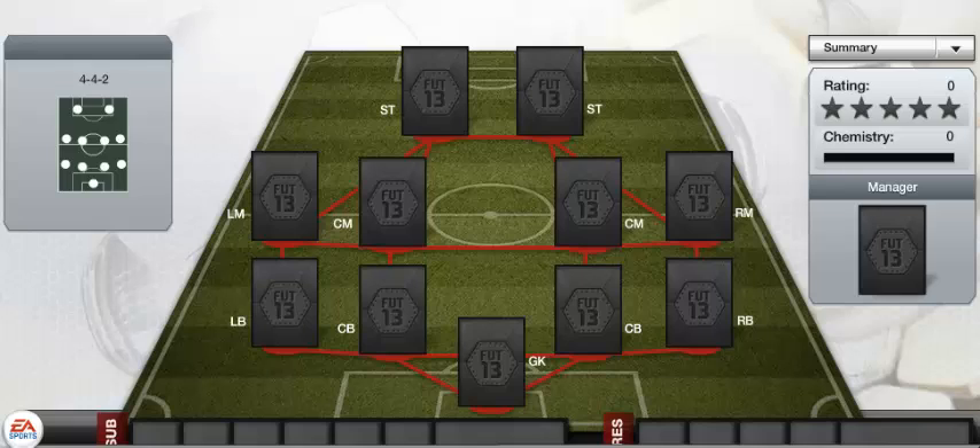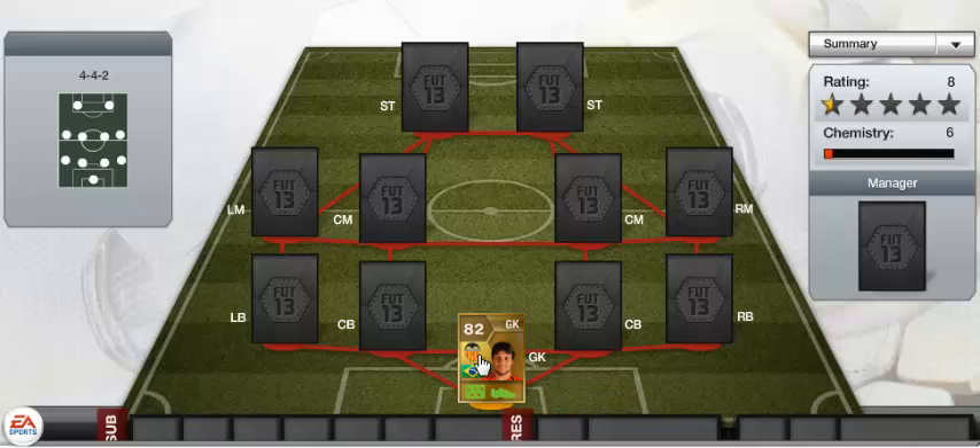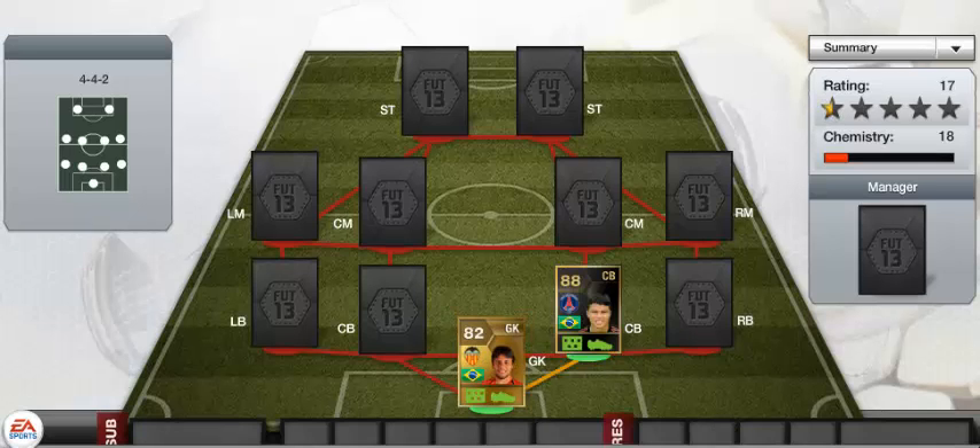Welcome back to another episode of Squad Builders. Today we are doing a Brazilian squad. In goal we have Diego Alves — he's got pretty decent stats: 91 diving, 72 handling, 74 kicking, 90 reflexes, 57 speed, and 75 positioning.